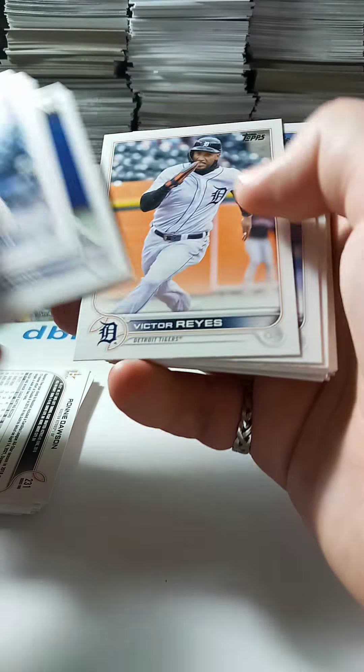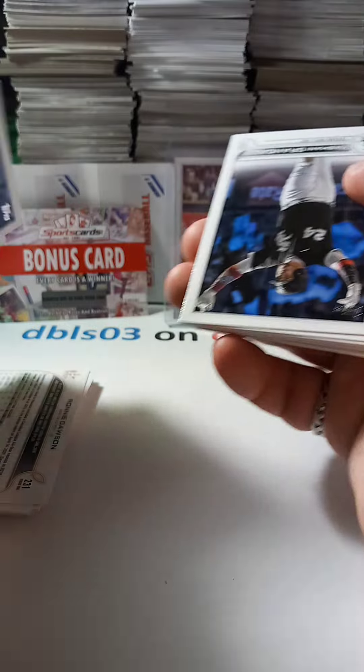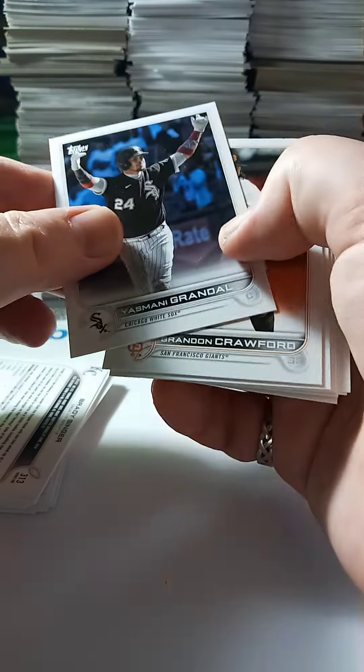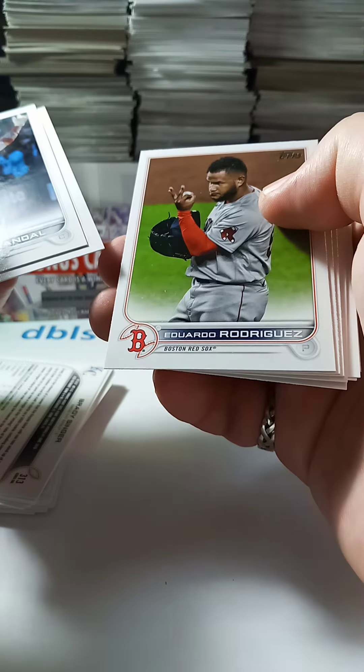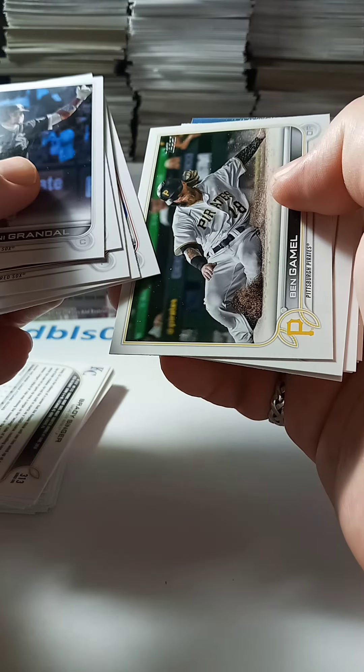Hanniger. Tapia. Choi. Reyes. Gallo. Singer. There we have Grandal. We have Crawford. Not a lot of good cards in this pack. That's a nice card there. Ben Gamble.